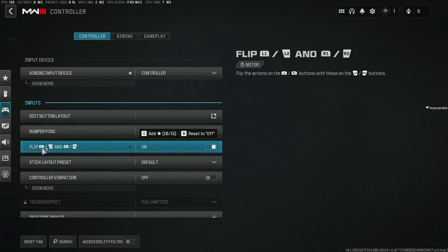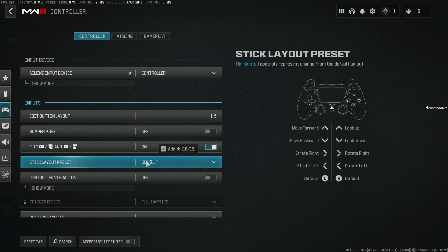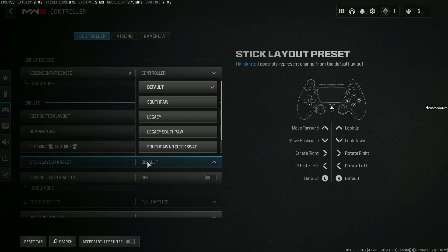I personally choose to flip my L1 and L2 and R1 and R2 because there's less travel in between the bumpers than there is the actual triggers. I do choose stick layout preset to be default — there's absolutely nothing special hiding in here.